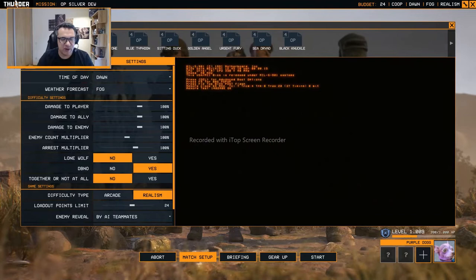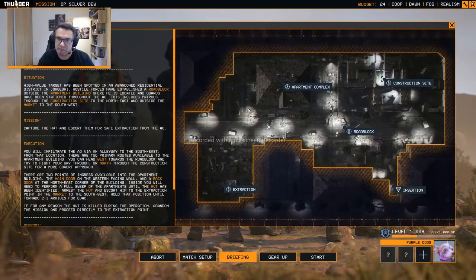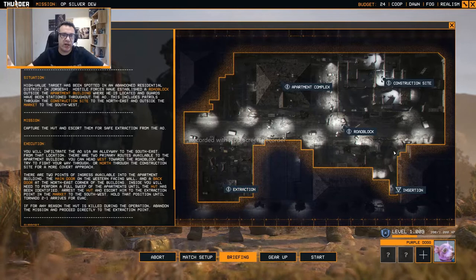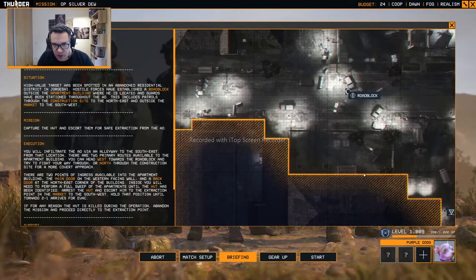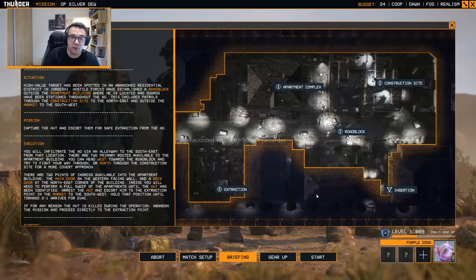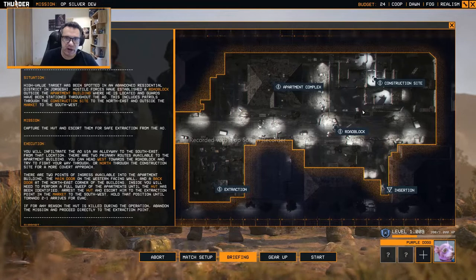Let me give you a rundown of Silverdew. You need to infiltrate here, reach the apartment complex, and then capture Zadje and extract at the marketplace area. There's a construction site and a roadblock — there are a lot of ways to complete this mission and several different outcomes. You can kill the target instead of escorting him. You can try for a silent approach through the construction site or through the schoolyard. If you manage a fully stealthy mission, there will be no counterattack. However, if enemies are alerted, reinforcements will arrive and you will have to defend the extraction area until the extraction vehicle arrives.